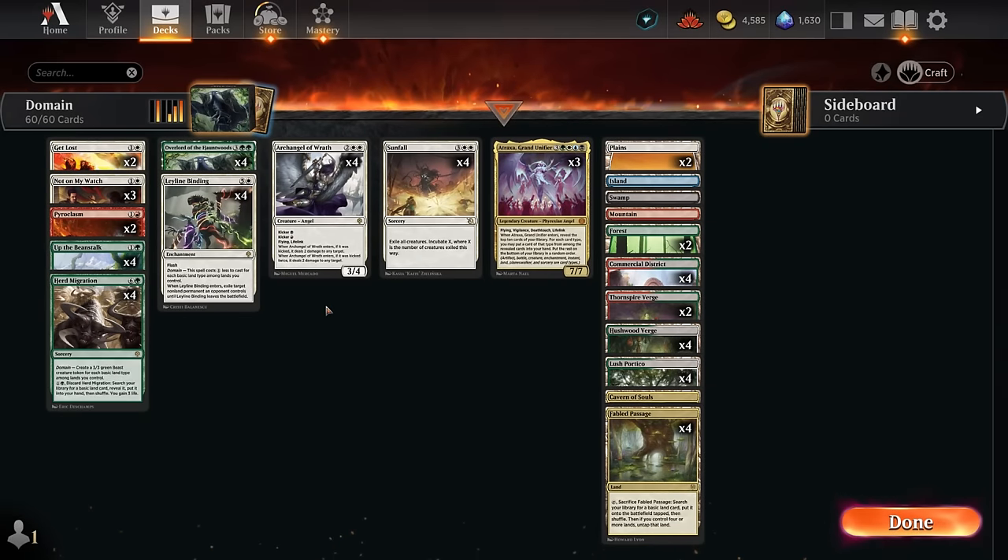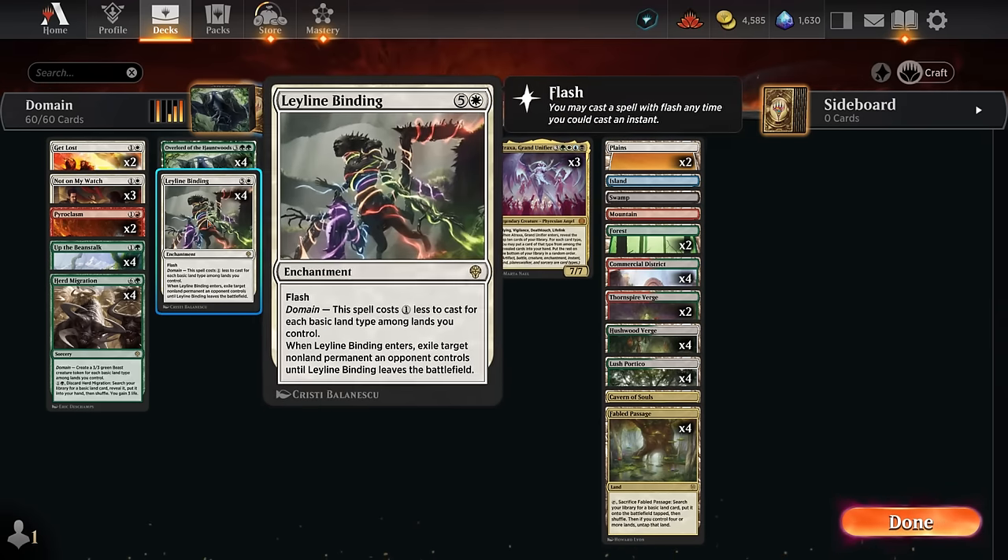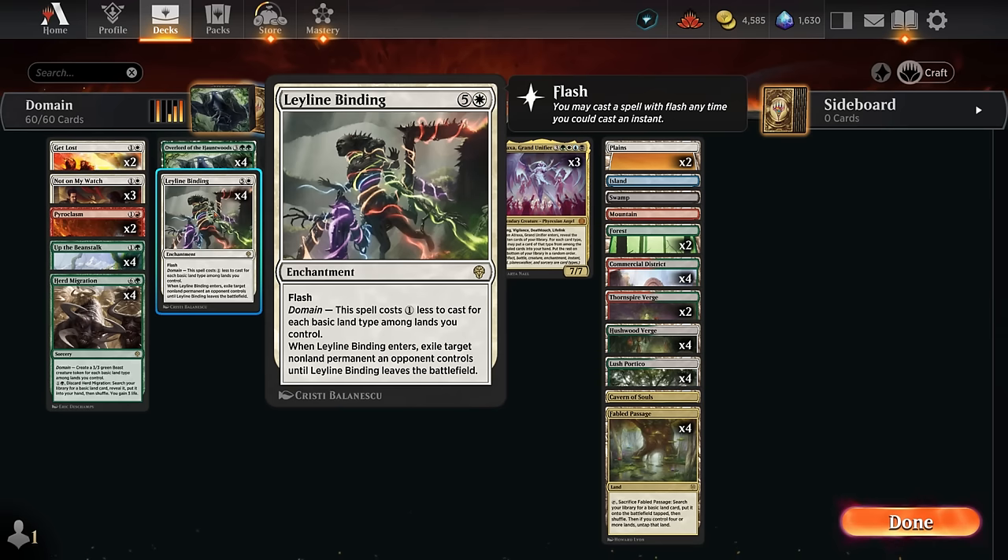Hello and welcome to another standard video in the brand new Duskmore metagame. Today we're taking a look at an updated version of Five Color Domain, which got a huge upgrade with Overlord of the Hauntwoods. We can impend it for one and double green, and it enters as an enchantment creating a tapped Everywhere land token with all five basic land types, single-handedly enabling domain for a one-mana Leyline Binding.